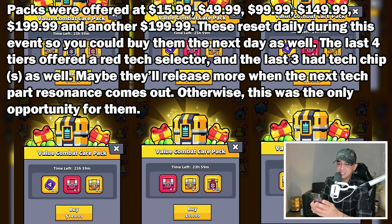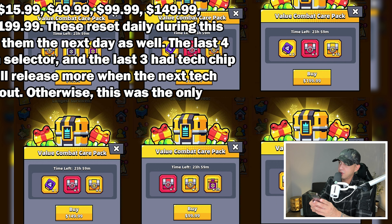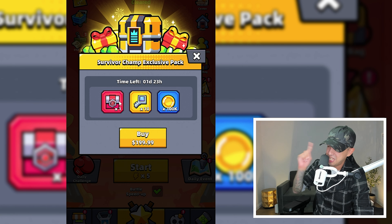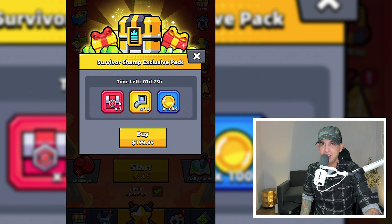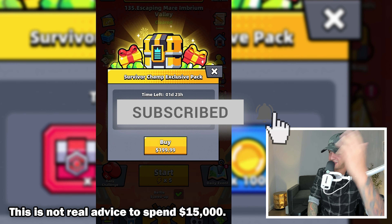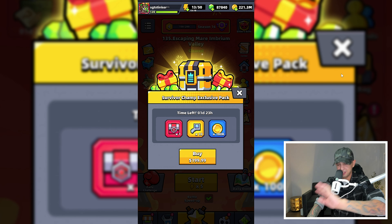Maybe they'll release more when the next tech part resonance comes out. Otherwise, this may be the only opportunity for them. And there you go, you heard it from the man himself — that is how you can get red tech part selector crates in Survivor.io. Now go and spend $15,000 and get those crates. Thank you for watching, smash like, subscribe, and I'll see you later.